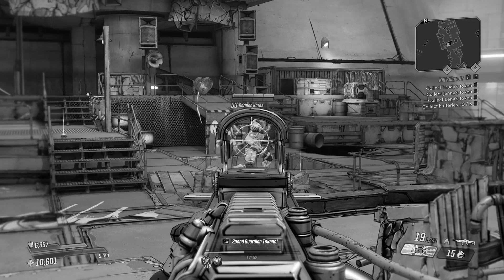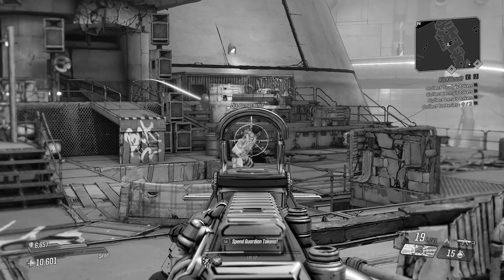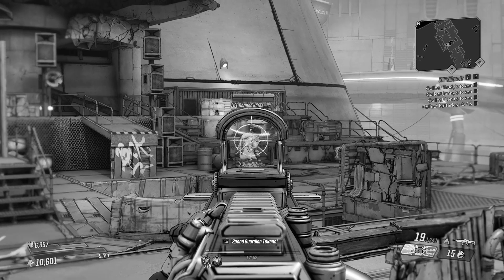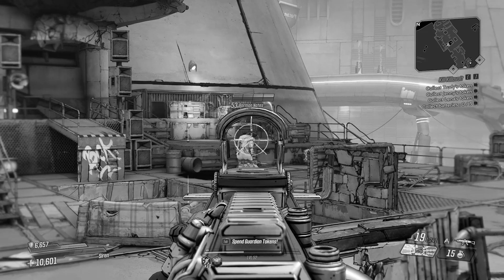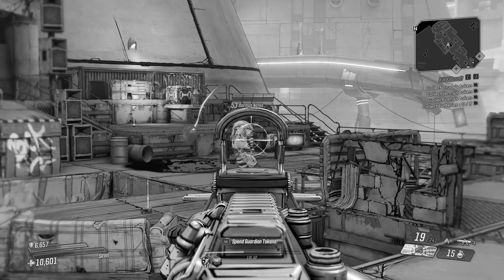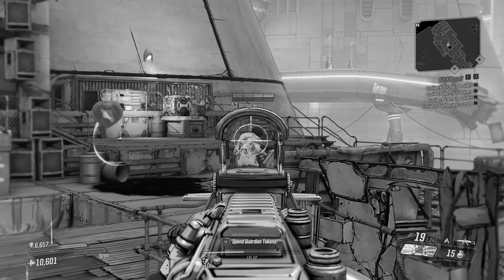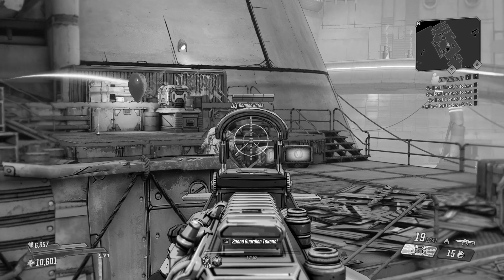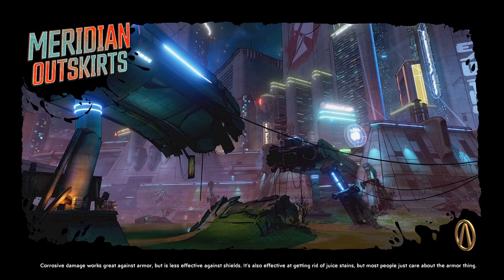Welcome back to another rare mini boss spawn guide here on Borderlands 3. This is the series where I take you through each of the rare mini bosses in the game and tell you a little bit about them — where to find them, how to get them to spawn, exactly what legendaries, uniques, etc. they drop, and any other information you might need to know. Today we're going to be looking at Borman Nates, who is located in Meridian Outskirts.